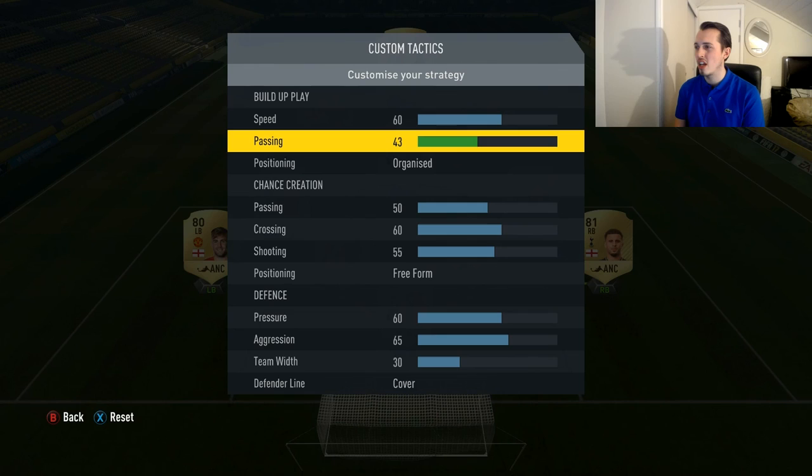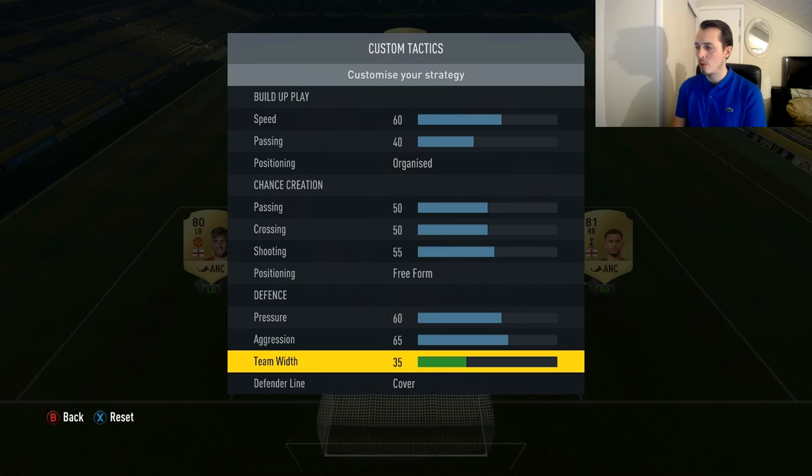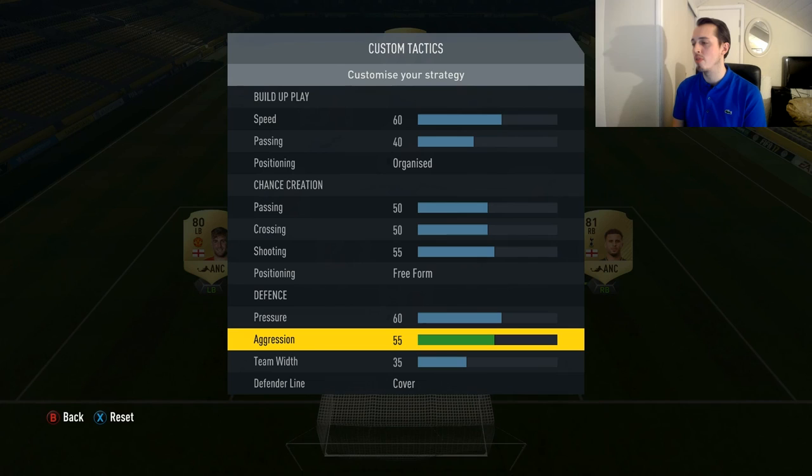When it comes to custom tactics, I want the width back on 40 and crossing down to 50. The team with 235 — and if you think there's a little bit too much aggression, just take it down to 55, and that is good for me.